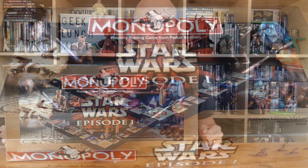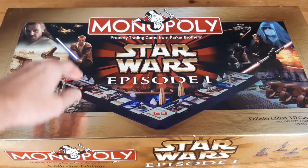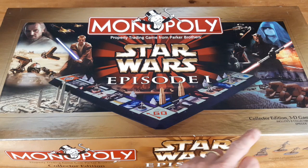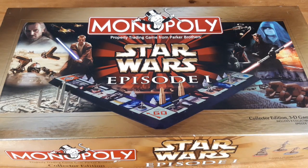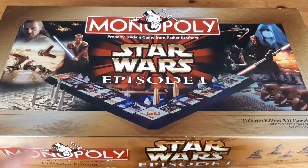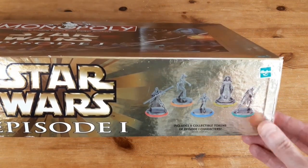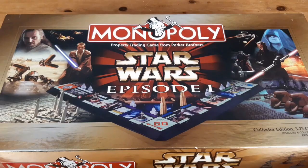So without any further ado, let's get this game open and see what we get inside. We've got the traditional Monopoly man at the top — property trading game from Parker Brothers, Star Wars Episode I collector's edition 3D board game. It includes eight collectible tokens of Episode I characters. It's a nice shiny gold box. We can see some of the characters on the side, and we'll have a closer look at those when we look inside the box.